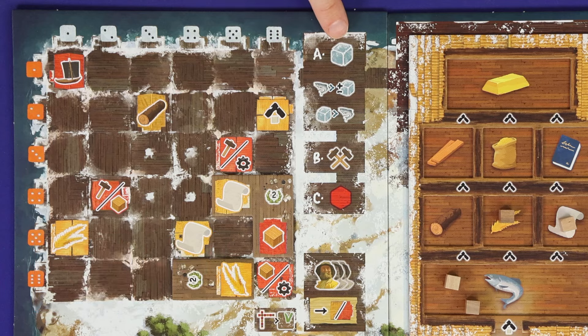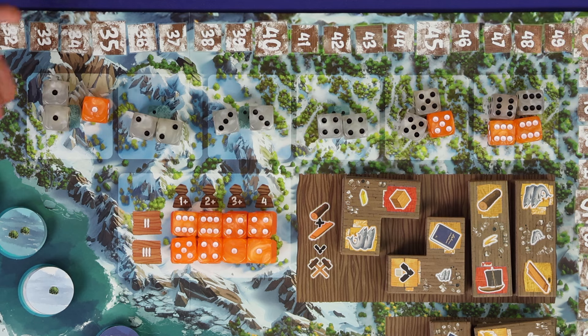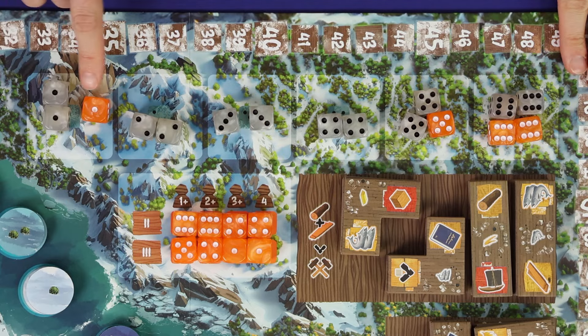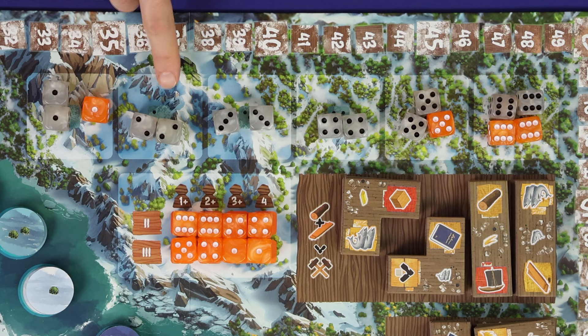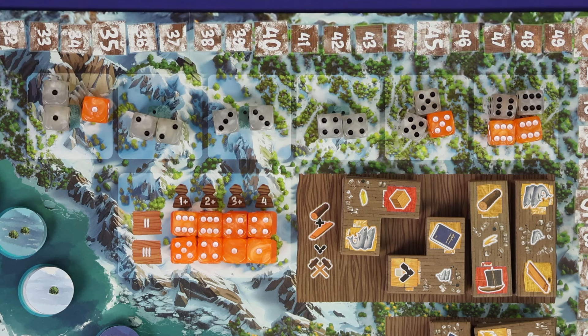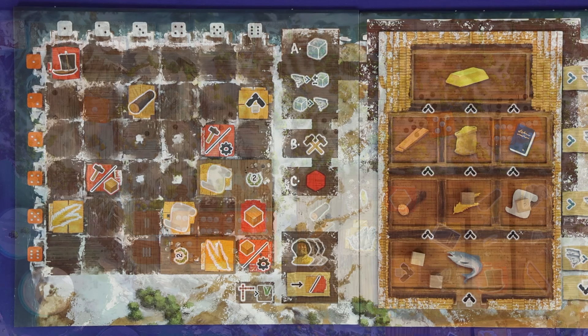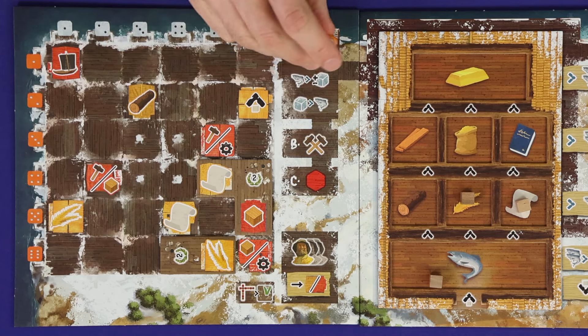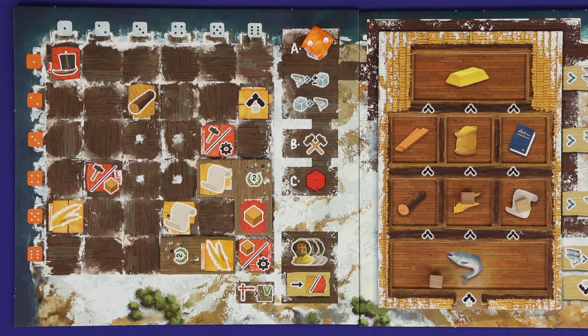Turn A is to draft a die and use it to activate your village. First choose a die from the rolled slots on the main board — the supply of orange dice is not available. From the rolled dice you can choose white or orange, but you're not allowed to take more than three white dice for the round, nor more than one orange die in round one. One row from the supply gets added to the pool in round two, so in round two you can take at most two orange dice. All orange dice will have been added in round three, allowing a maximum of three orange dice. The earlier you take them the better your choice will be.